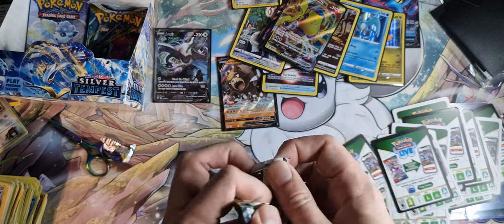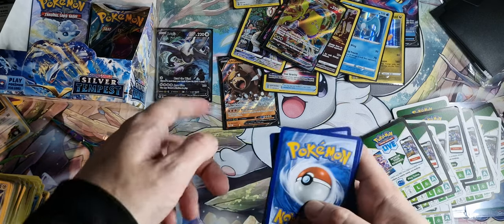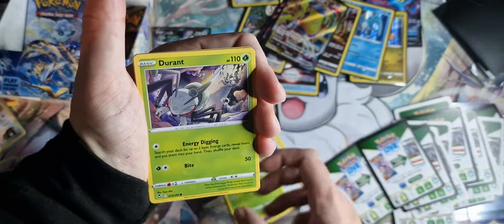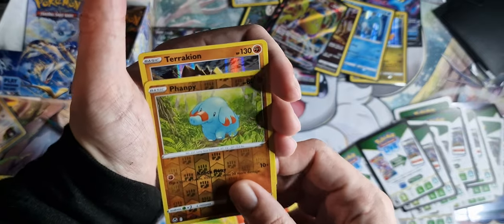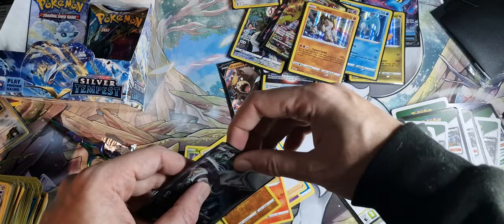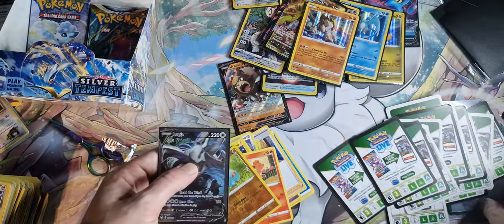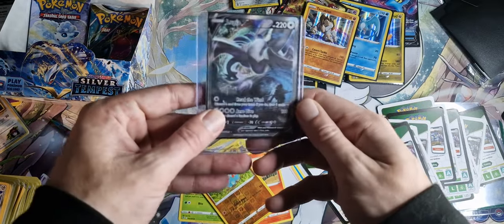It's a good job I didn't give that one to my friend earlier — he's probably gonna be cursing himself now. Drakloak, Worker, Sunflora, Durant, Emolga, Beldum, Stunfisk, Vulpix Reverse Holo, Phampy, and Terrakion — nice holo, we'll chuck him in his own little bag. I did want to check the back of the Lugia — some of the backs have been a bit fudged. It's immaculate. I kind of want to stick him in a top loader as well — I'm a bit nervous. There you go — it's safe, don't panic.